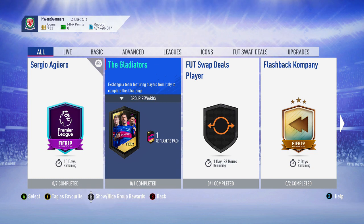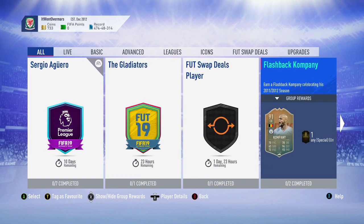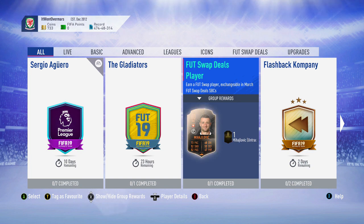Welcome back to the channel. Today we're going to be doing the Gladiators SBC. You get a 50k pack - a rare players pack for it. So it's a really good SBC that they've introduced obviously for Carnival. They also introduced a footswap deals player for the 6th one in March.